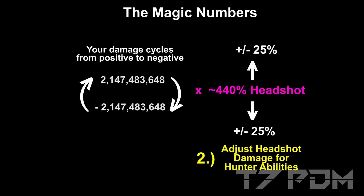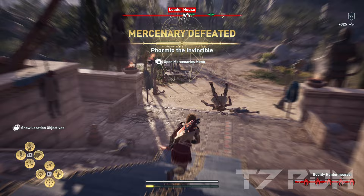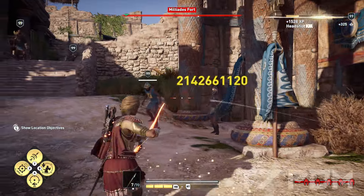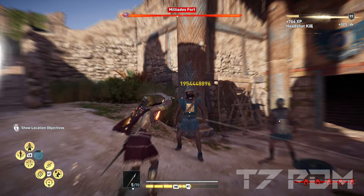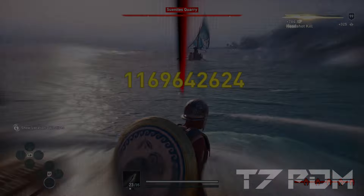Please keep in mind that these specific numbers will only work if you make exactly the same build with exactly the same stats. If you have different stats in your build, you have to fine tune your critical damage and hatchet damage to find your own spot where all your attacks are positive.